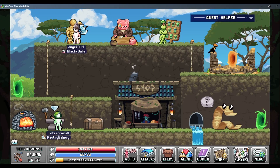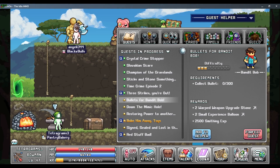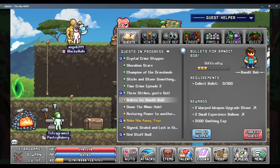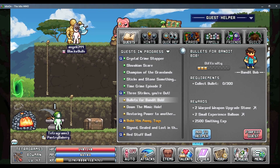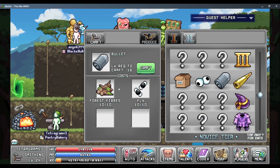We're back playing Eidowan again, and today we will do this quest, which is Bullet for Bob. We need to create 300 bullets, so let's find the bullets.